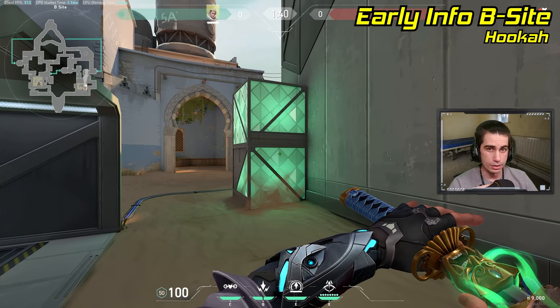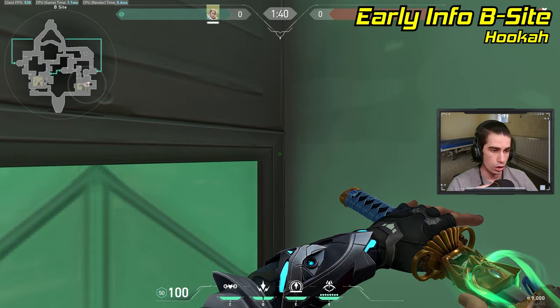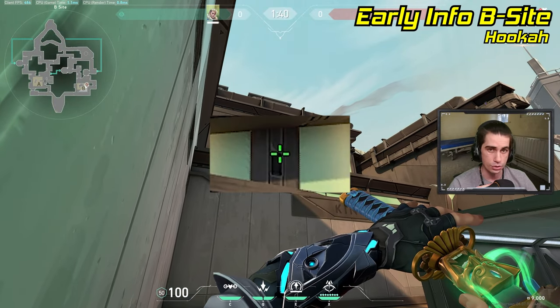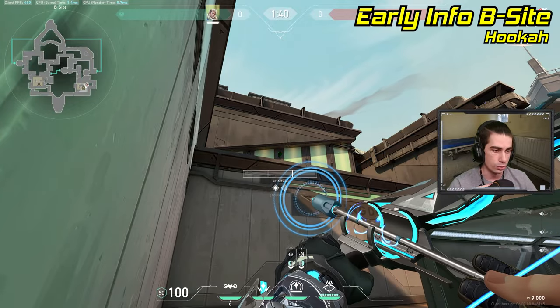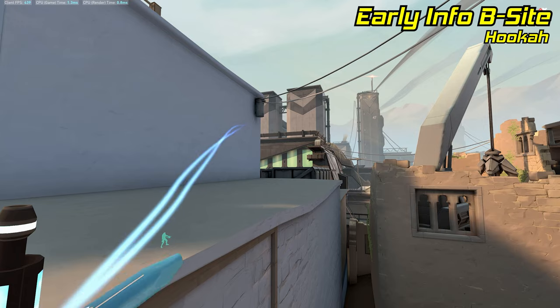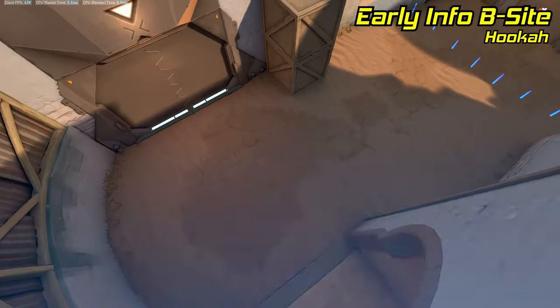To reveal anybody standing outside of hookah, stand right up against this tall box on site, turn around, and aim at the top right corner of this texture above the site. Pull out your recon, and do a double-bounce, double-charge, jump lineup, and the arrow will fly all the way across the site and land right above the entrance to hookah.